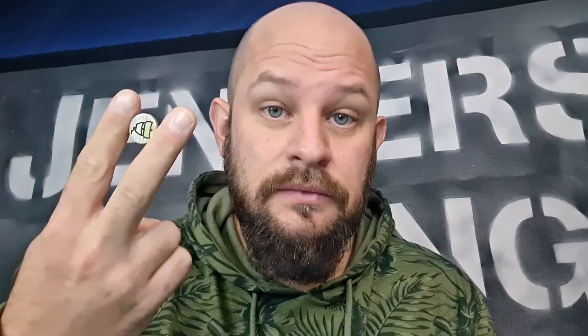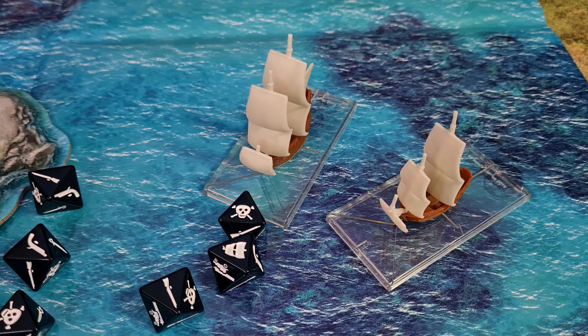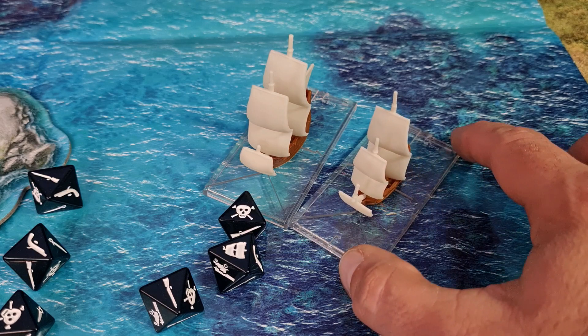If the skill test is successful the aground token is removed; if not, you're still stuck. If you are within one yard arm of another ship you could try to board it — you need to do a skill test, and if successful you move your ship up alongside the other boat. These ships are now entangled.